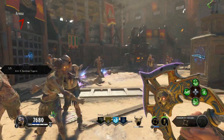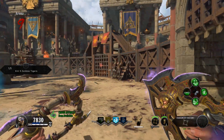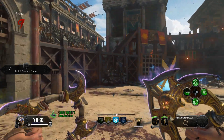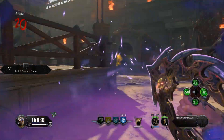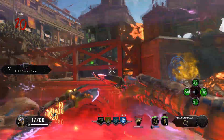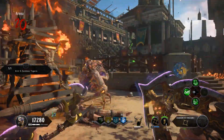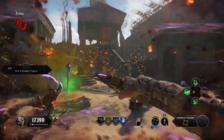Once you level up the Shock Rams to level two, you will gain a movement speed boost while using them, so you'll simply move faster. Stage three is called the Lacerating Whirlwind — if you use both triggers at the same time, you will activate a deadly Shock Ram Whirlwind around you, with three or four Shock Rams spinning around. I would say this is probably the second easiest of all the special weapons to use.